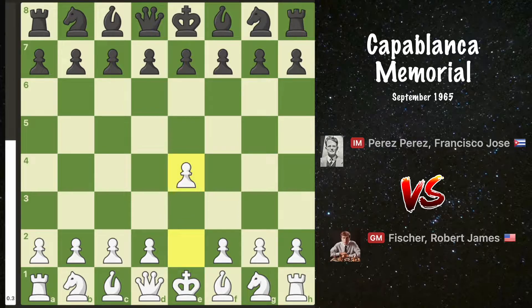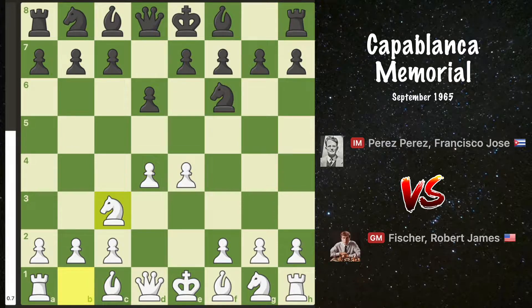Fischer starts e4 and Pérez responds d6. After d4, knight f6, we enter the Pirc defense. Then knight c3, g6, and Fischer chooses the aggressive f4, marking the Austrian attack.